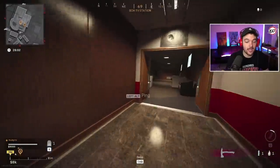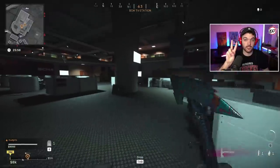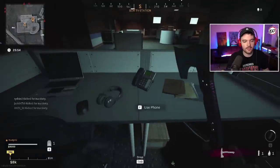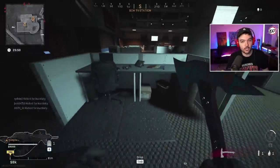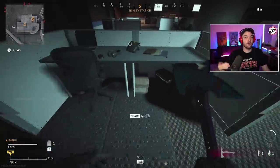The next phone to check is at TV station. Head inside — there are two different phones in here, so make sure you're interacting with the correct one. This one is on the counter. No speaking Russian, no numbers — just a dead tone, which means this is not your phone and you need to move on to the next spawn location.